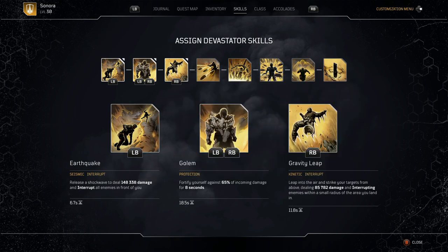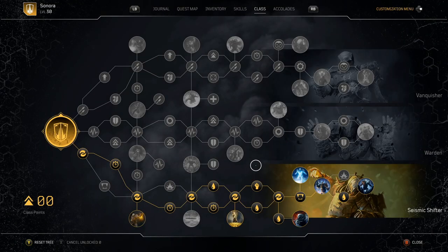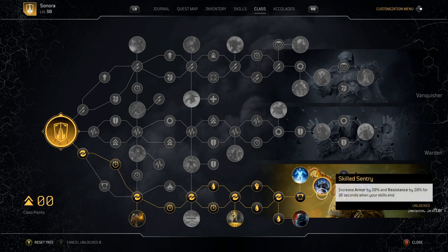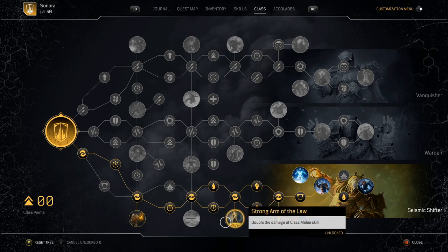For skills, we're running Earthquake, Golem, and Gravity Leap. Gravity Leap we're using as a relocating ability, and occasionally for damage. One of the biggest class tree nodes I recommend is Paladin — using protection skills increases Anomaly Power by 45% for 10 seconds, which increases all your damage across the board. Whenever you activate Golem, you're using that as an offensive trait: get in their face, activate it, and use Untamed Power to get that to go off as well. Strong Armor is there too — your melee has a really fast recharge time. Melee combined with Untamed Power is absolutely devastating.